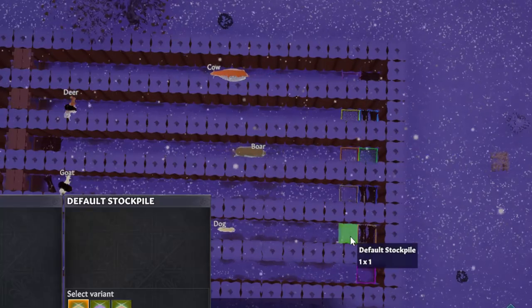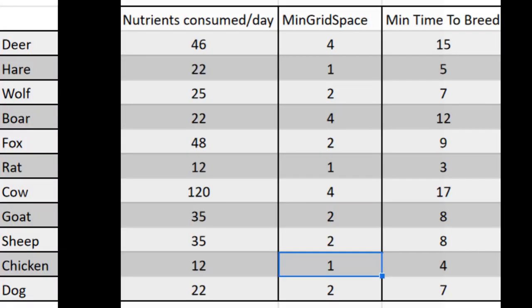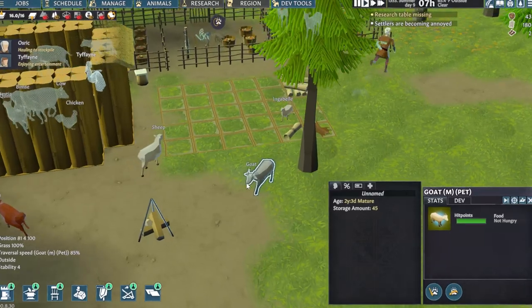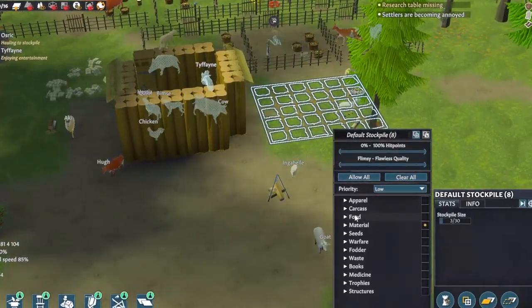This might make cows seem like the most attractive hauler, since they have the highest storage and can carry the most at once. But this doesn't always matter, and cows both breed more slowly and eat more food to counterbalance this. Because you're often relying on lucky events to get these animals, go with whatever you actually get your hands on.